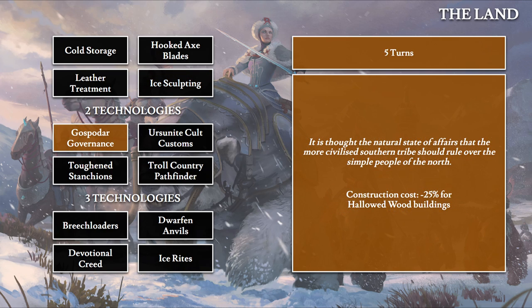Once you have two techs from this section, you unlock the second section starting with Gospardar Governance, taking five turns. 'It is thought the natural state of affairs that the more civilized southern tribe should rule over the simple people of the north.' This gives a 25% construction cost discount for the Hallowed Wood building, an infrastructure building type available to Kislev.